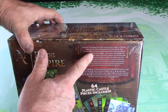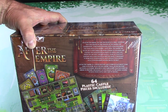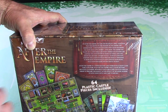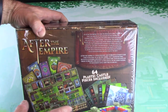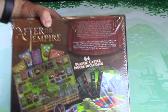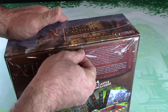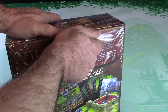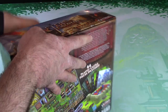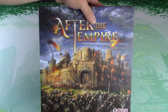In After the Empire, you are the ruler of a small kingdom that has existed in the shadow of the empire for generations and you're constantly feuding with your neighbors. The box says 64 plastic castle pieces included - just look at the pictures on that. I've already got it cut open here. I'm going to call it 'Two Towers the Game' because that's basically what it sounds like to me - it sounds like the Battle of Helm's Deep the game.